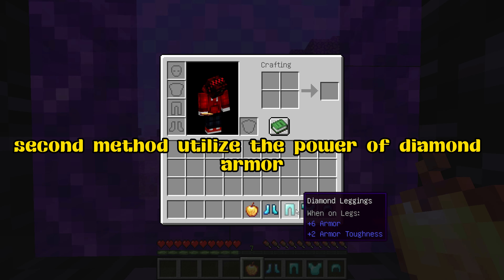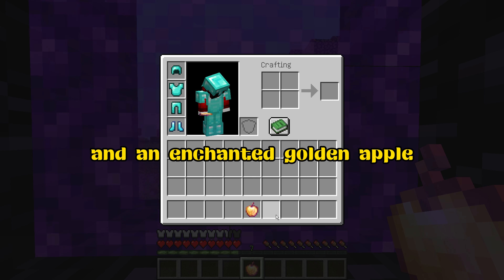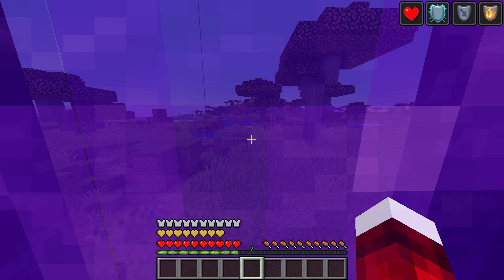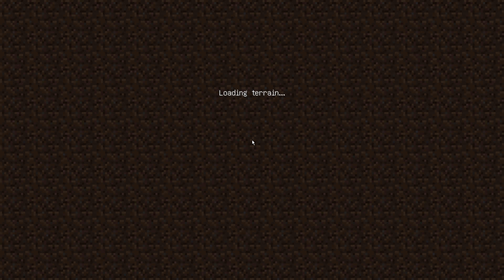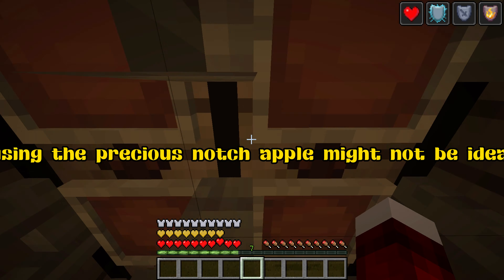Second method: utilize the power of diamond armor with Protection IV, Feather Falling IV boots, and an enchanted golden apple. Surviving the trap becomes a breeze, although using the precious notch apple might not be ideal.